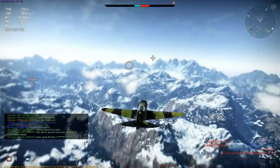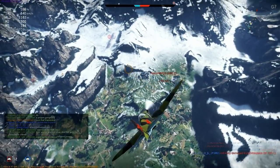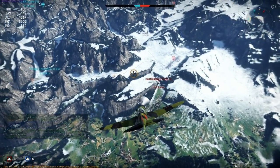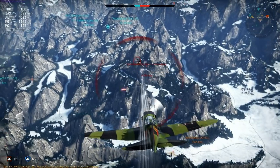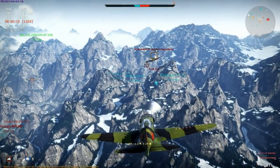One more example with the MiG-3. This starts with my boom and zooming a Dauntless dive bomber. Unfortunately my guns don't inflict any real damage and then he decides to take me on. Now the Dauntless is quite a good turner with twin 50 cals that could rip me apart, but unlike the MC-200 earlier, he can't sustain a looping battle for very long and will eventually stall on a climb.